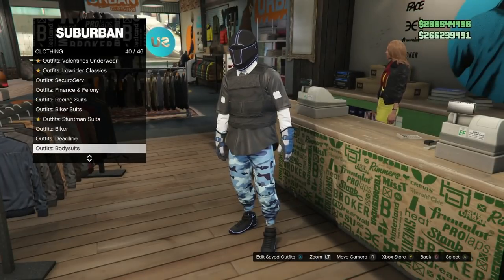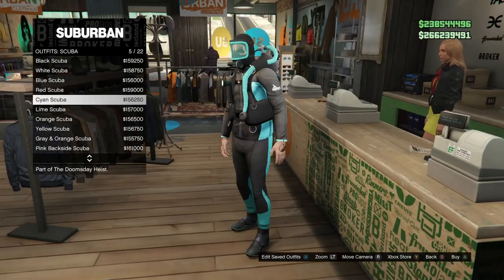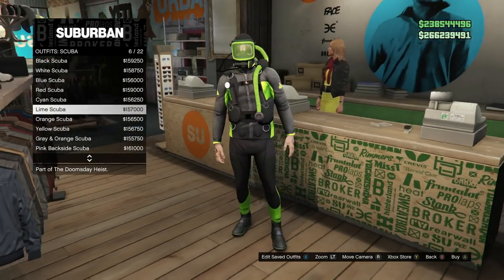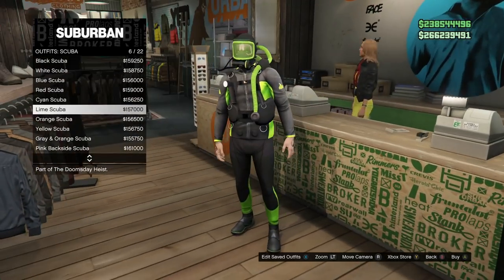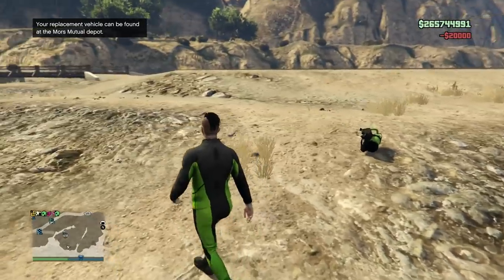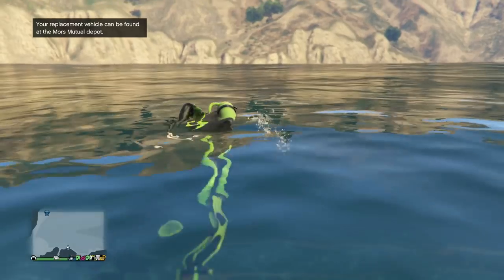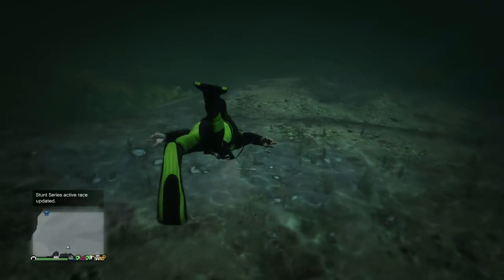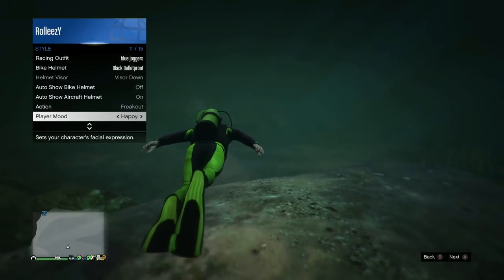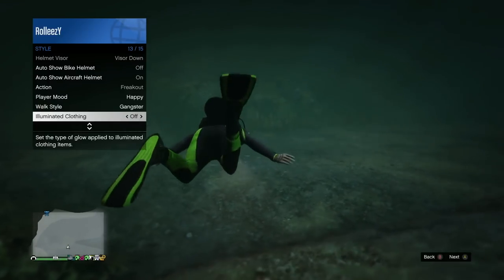So for the scuba flippers, you want to go to outfits in the clothing store and go down to scuba, and pick any one of these - just go ahead and buy any of them. I have the facility right next to the water. Go ahead and go into the water and you're gonna see the flippers and the tank all come on. Once you're in the water, go to style, open up your interaction menu, go to style, go down to illuminated clothing, and just hold right d-pad on illuminated clothing.